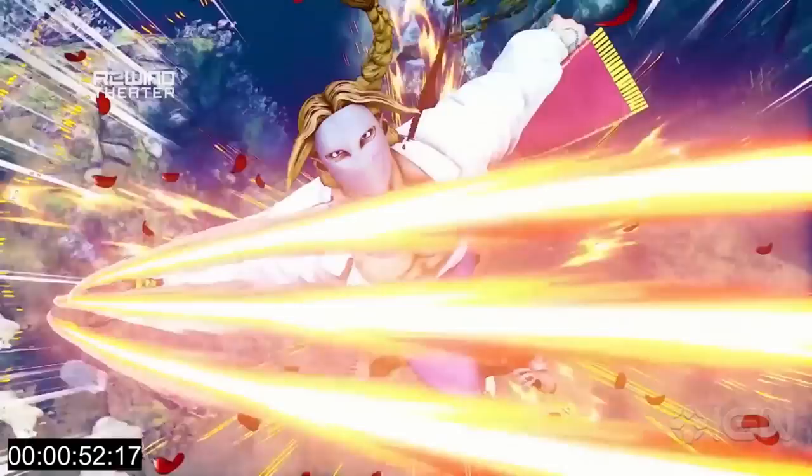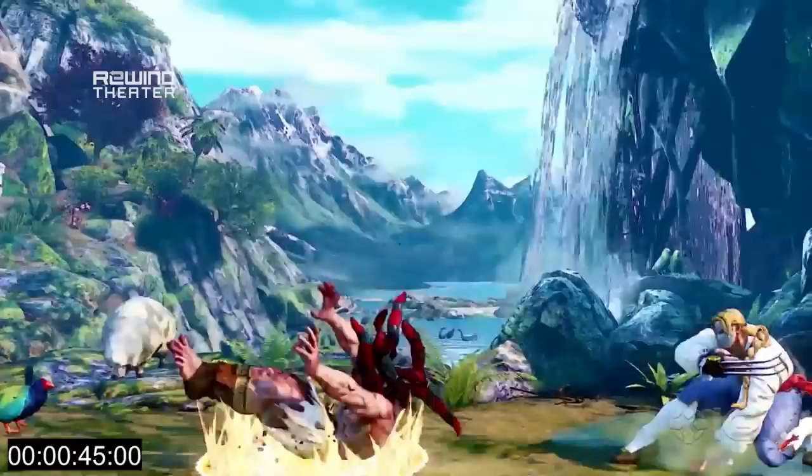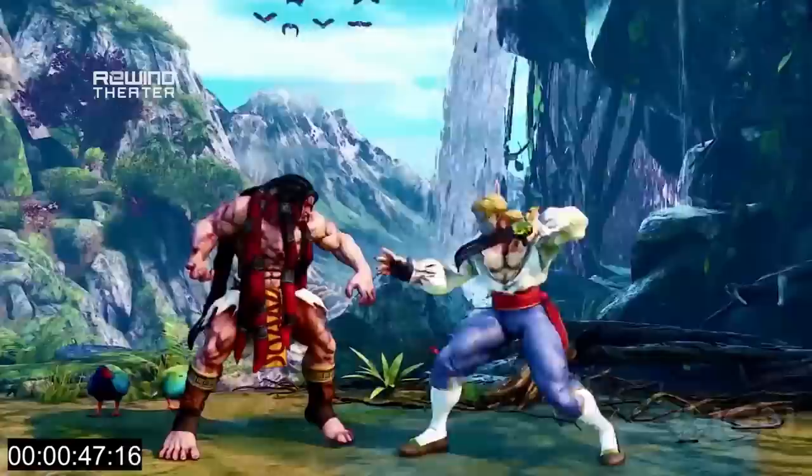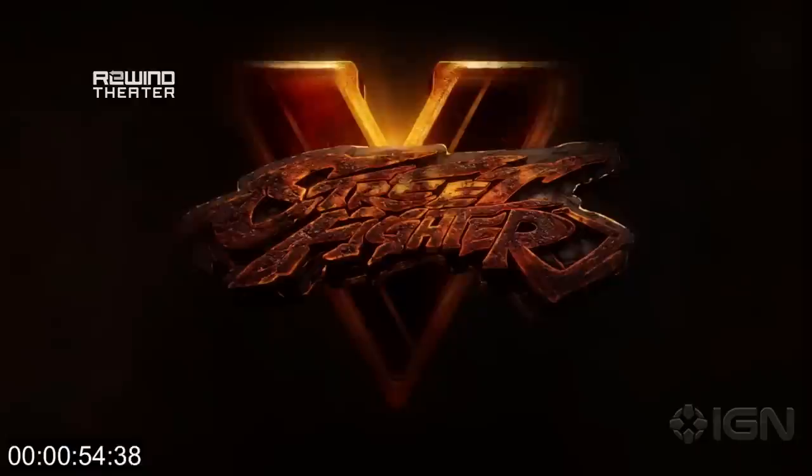At the end we get to see his super awesome-looking critical art. I just love the animations — I had to watch it twice, it was so beautiful. Let's take another look. There's a circle, and then — like a super pretty jet engine! Anyway, that's all we've got for the breakdown of Vega in Street Fighter V. Thank you very much for watching, and for more on Street Fighter V, you're already in the right place — IGN.